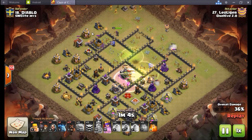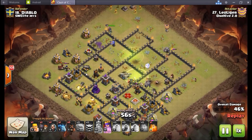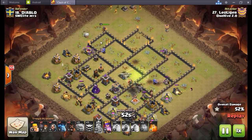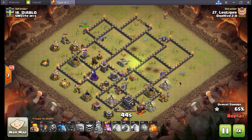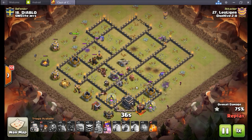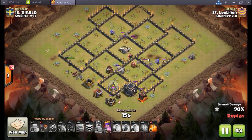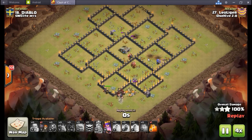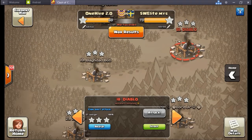The queen takes a weird path back out and around, but no big deal — it actually works out because she does all the cleanup on this side. He recognizes it and sends hogs over to get these point defenses down, just letting his queen walk freely and take care of all this stuff. Loses a few to spring traps and a wizard tower, but sends three more hogs on that cannon to protect the queen. Has so many left over — there are no actual defenses left. Definitely a three in the bag for Leo. Nice job buddy.